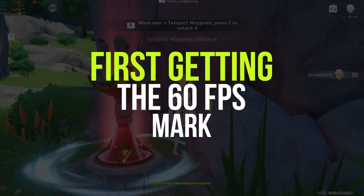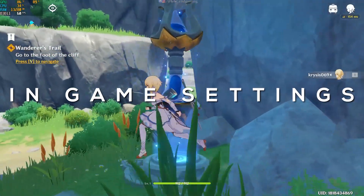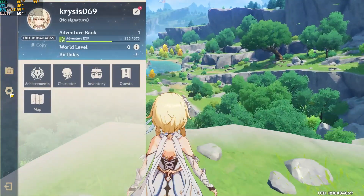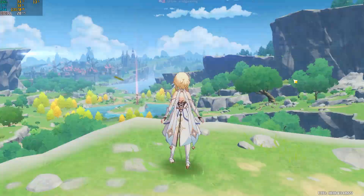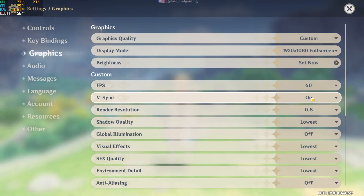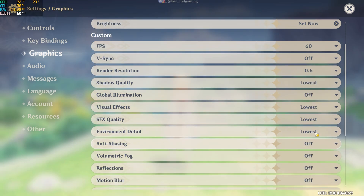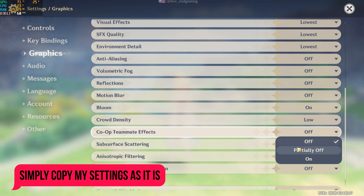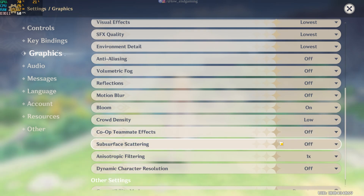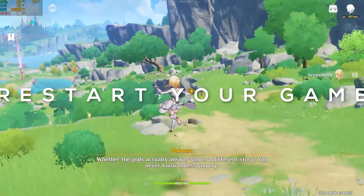For the first step, we will change the in-game settings. Open your game, go to Settings, and open Graphics. Change the graphics quality to Lowest, FPS to 60, Vertical Sync to Off, and Render Resolution to 0.6. Change all the other settings to Low or Off, or just copy my settings. Then restart your game so that all the changes take effect.